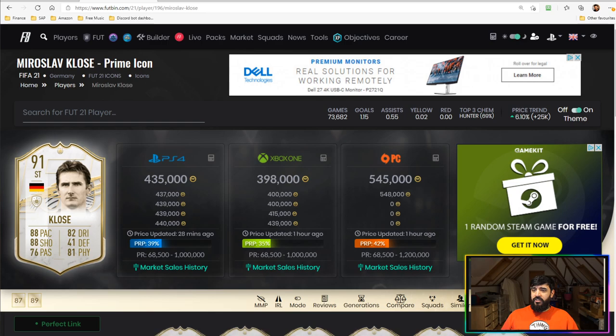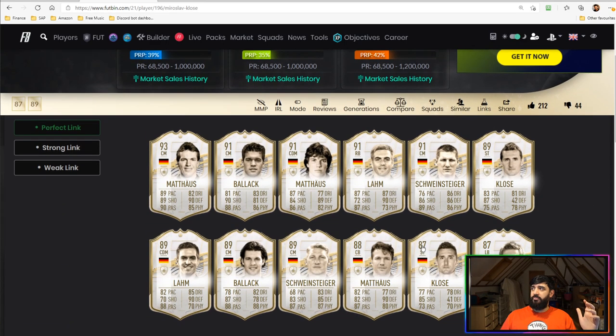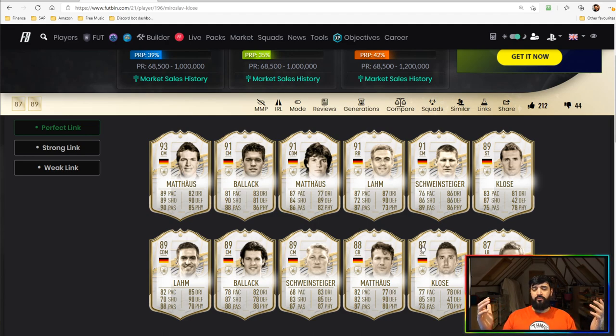In terms of linkability, icons of course have a bunch of links — specifically to German players as well as all players in the FIFA Ultimate Team database — so you've got some nice linkability there.